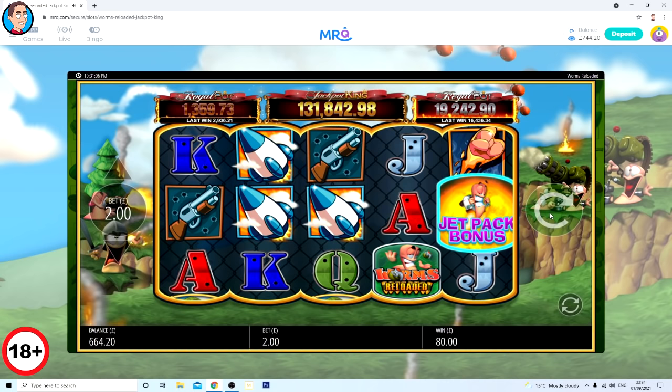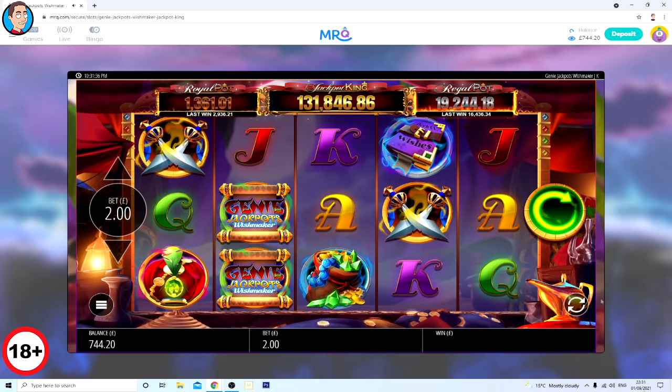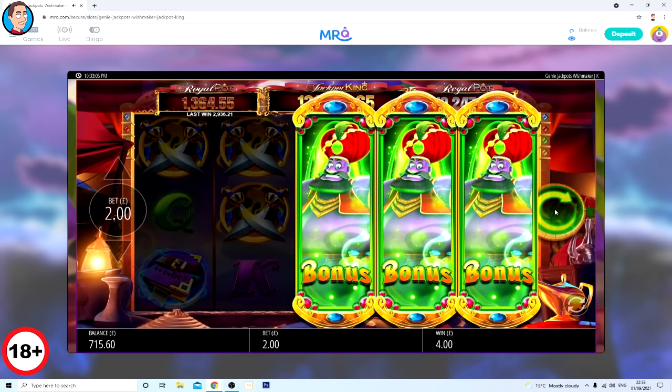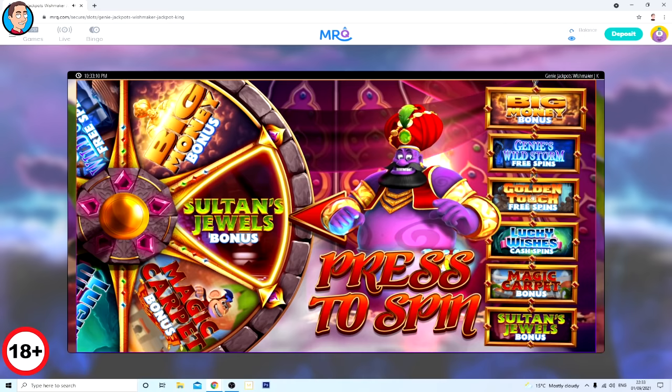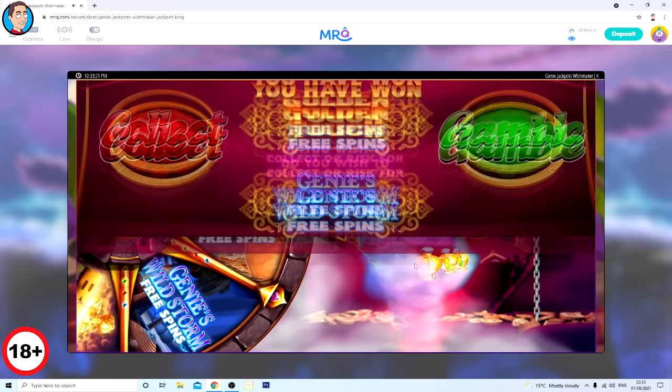Nice quick bonus - good. And a little winner. I think that's going into golden touch - probably the same weight as the original Genie Jackpot character. What's this do? I can't remember. This could be good. Big symbol, big symbol! Did the king make it? Oh yeah - would have made it that way.